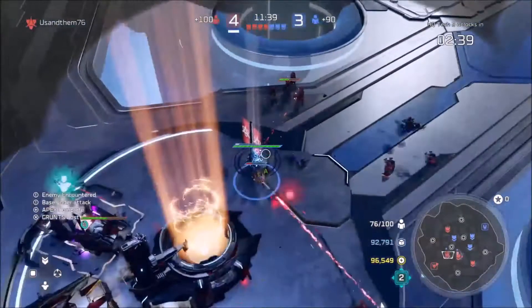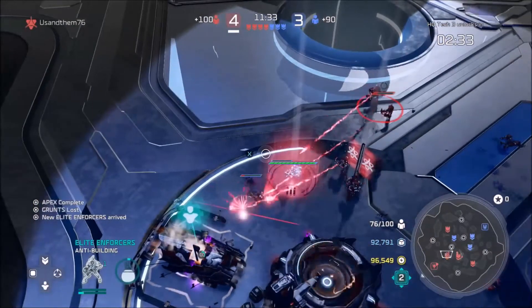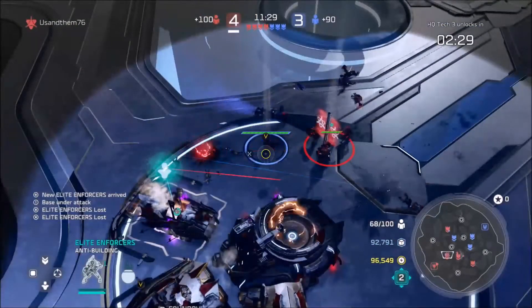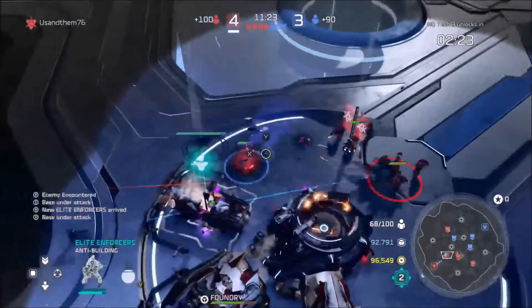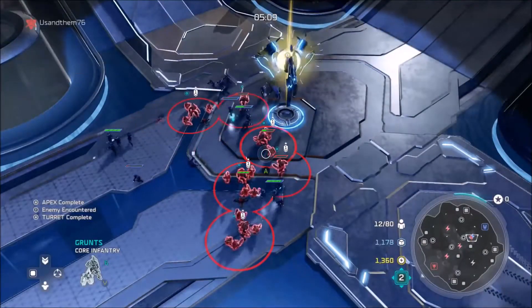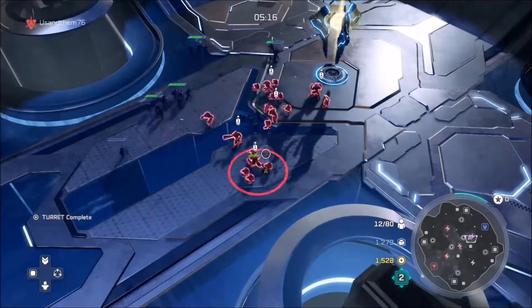The next new unit is called the Elite Enforcer, and it replaces your jump pack brutes in the raid camp. This unit is anti-building and is equipped with plasma casters. They are also given a Stasis Grenade as their Y ability, which stuns other infantry and stops them from being able to attack you for a moment. The last unit is a modification to the grunt squad, and it allows you to increase the squad's size and turn invisible after you've upgraded it. This is useful if you want to attack early.